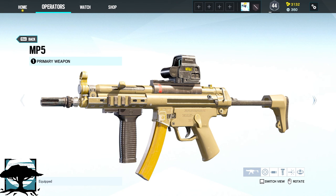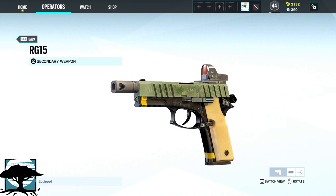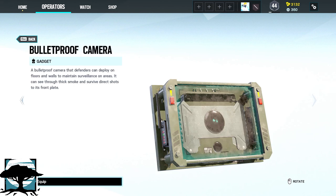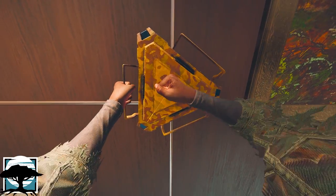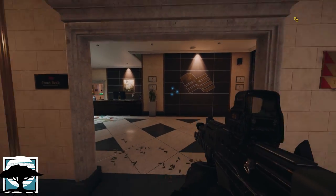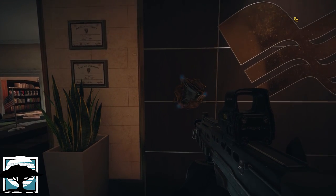Melusi's loadout contains the MP5 or the Super 90 as her primary and the RG-15 as her secondary. Her gadgets are either two impact grenades or one bulletproof camera. Melusi comes with a device called Banshee Sonic Defense. It is a deployable device with a bulletproof shell and an exposed sender that emits sound to slow down opponents in range.